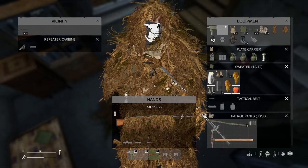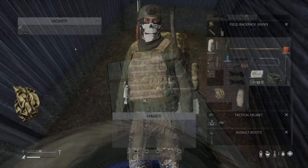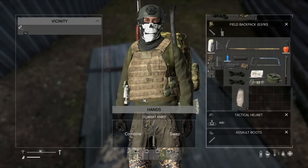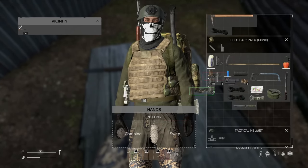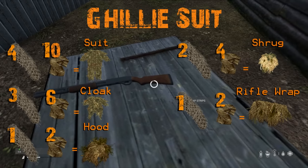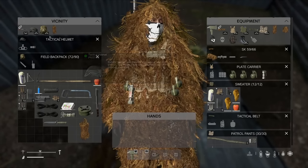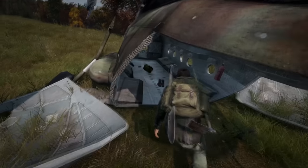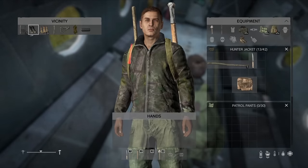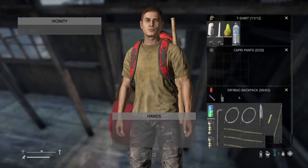To create a ghillie suit, you'll need bear lapsack strips and netting. To get the strips, take any bear lapsack and combine it with a knife to cut it. Find netting around boats, industrial sites, and fishing villages, then combine them to create different pieces of the suit. Keep in mind you can only create a tan ghillie suit this way — for variations like woodland and mossy, you'll need to find those around helicopter crash sites.